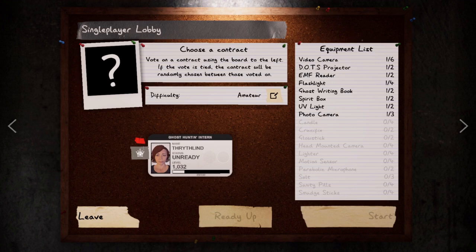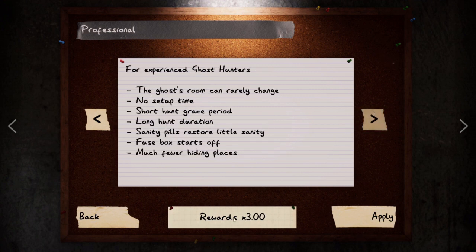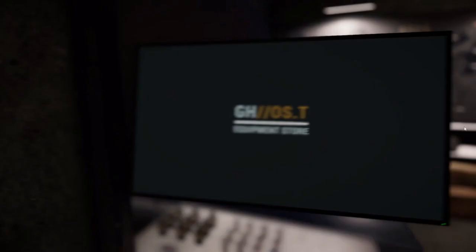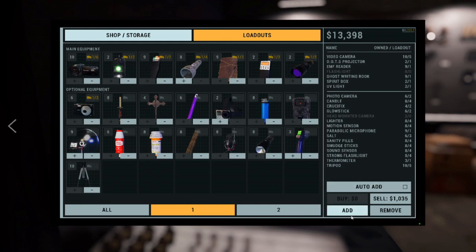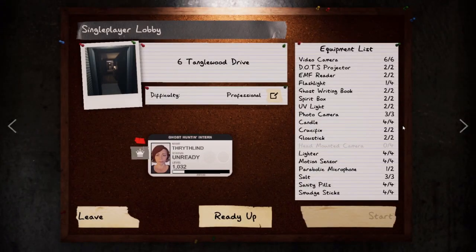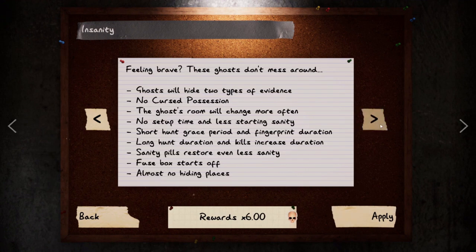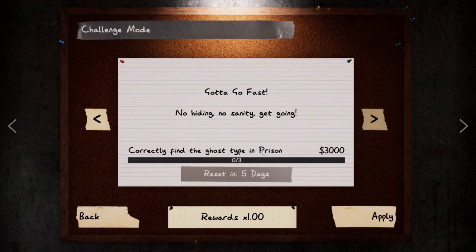We haven't been wiped yet, so we're going to change this up to professional, I think. We're going to do professional with a caveat: no hiding, no sanity. Get going — correctly find the ghost type in prison.